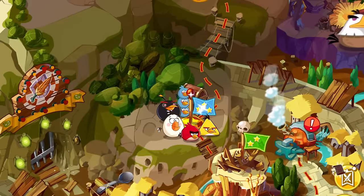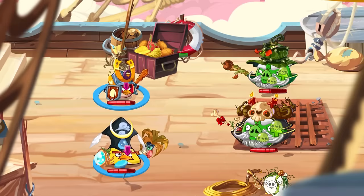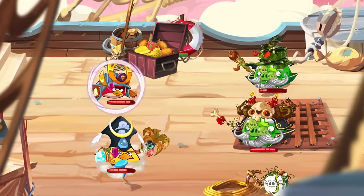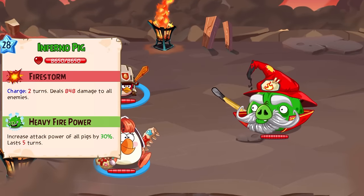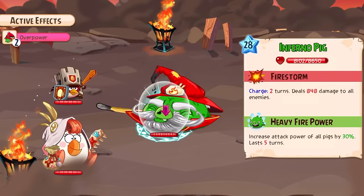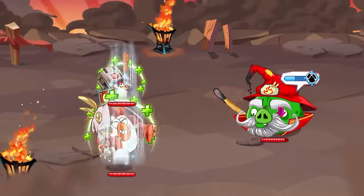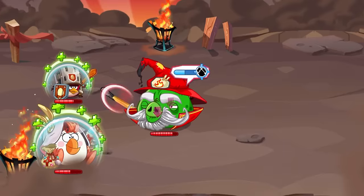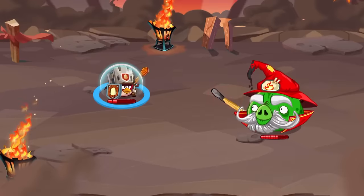We start our journey up Hoghead Mountain by unlocking a nice chest that gives us a good amount of Snoutlings, Golden Snoutlings, and Class Mastery. On the next battle, we fight a Necromancer and Earthpig, and as usual their healing effects stall the battle by a lot. Luckily, we can eventually take both pigs out before things get out of hand. Unfortunately, this is where the game gets much harder, and we quickly face off against the Inferno Pig, the first shield boss in our way to Whispig. The Inferno Pig has a firestorm attack that almost one-shots all of my birds, alongside a damage boost ability. I enter with the Guardian for red shields alongside the Cleric for healing and damage. Even then, within a few turns the Inferno Pig managed to kill Matilda, leaving Red on barely any health without any way to heal. With that, we have to leave the battle and look for a way to upgrade our birds.